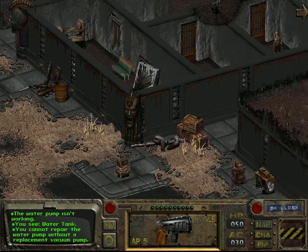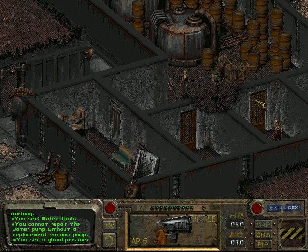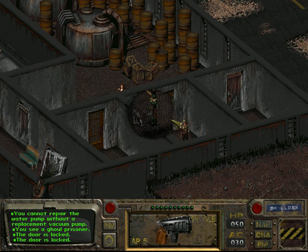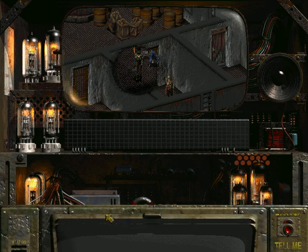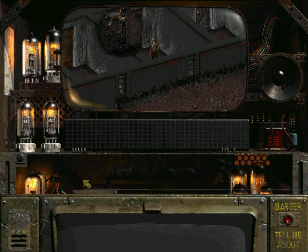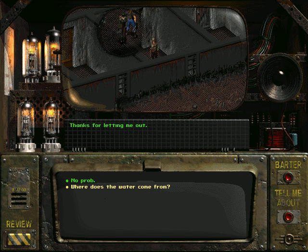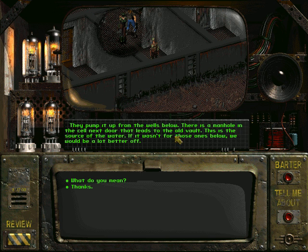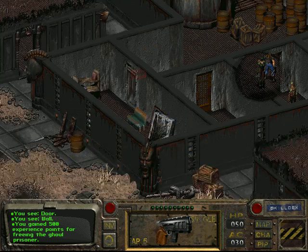Apparently that wasn't the right sewer hole. And we can free him as well. Oops — wrong person. Oh, look at that! We gained 500 experience for learning that. However, we still need to fix the pump.